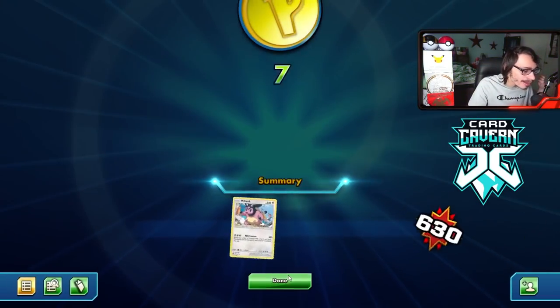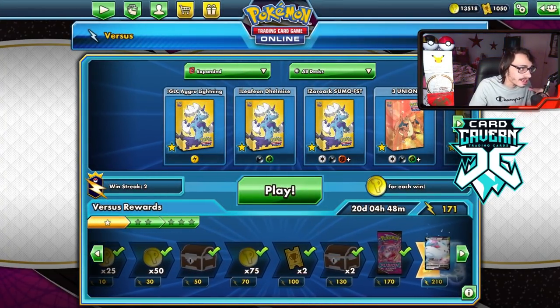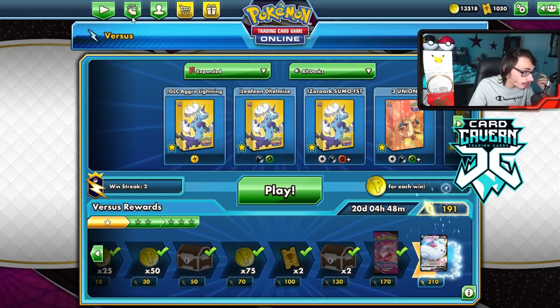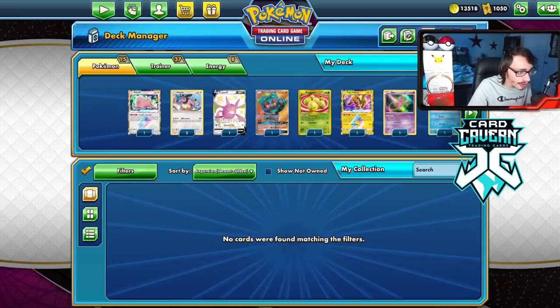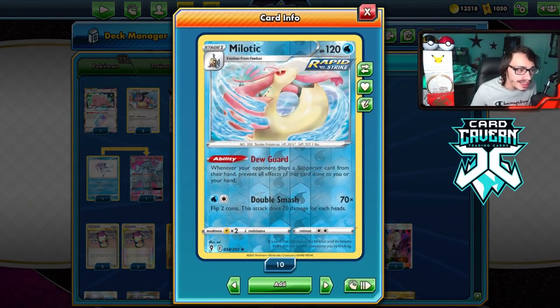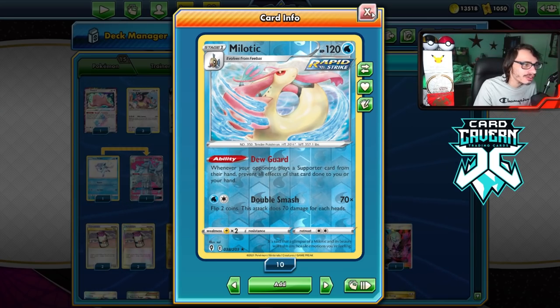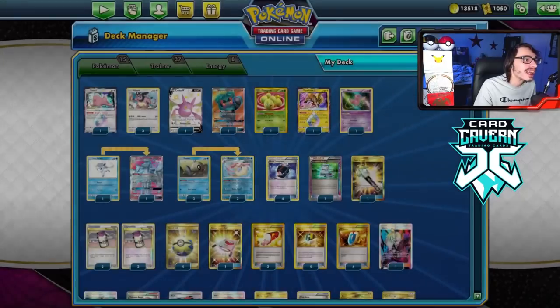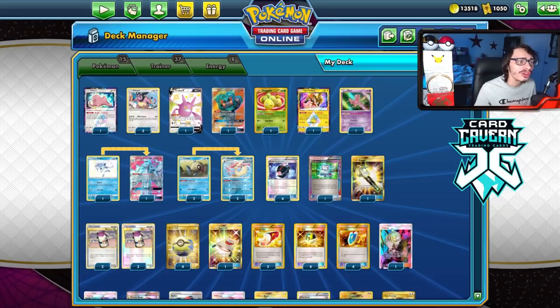This deck is so cool. I love this deck. I love Mylotic — I think Mylotic is a really, really busted card in Expanded. There are probably other good ways to use it. I know there's an Indeedy Mylotic deck that was actually doing pretty well. There's definitely a lot of ways to make Mylotic work in Expanded. I actually think there is a lot of untapped potential in Expanded with Mylotic.